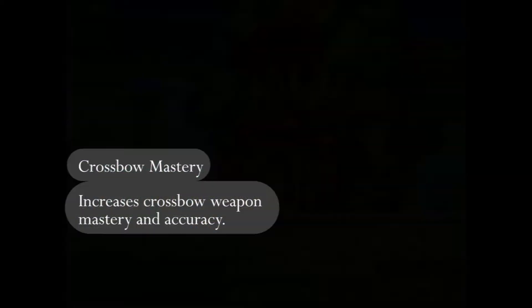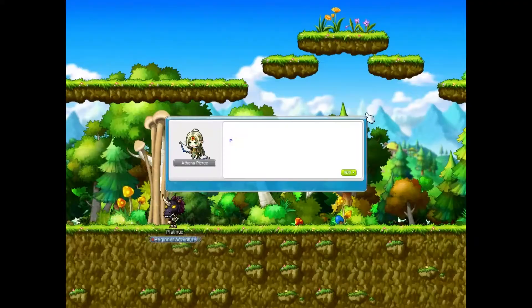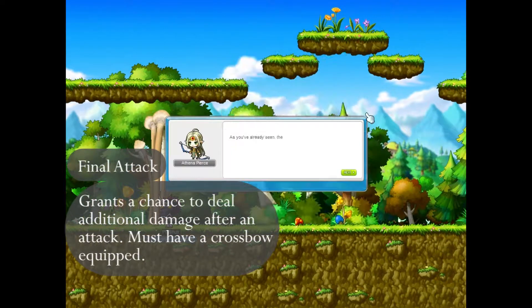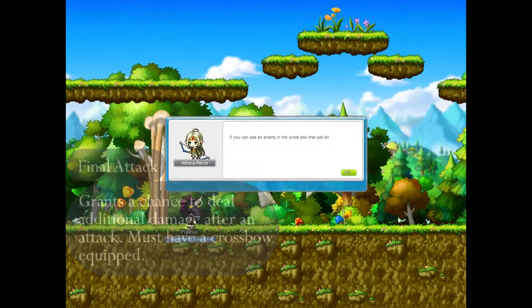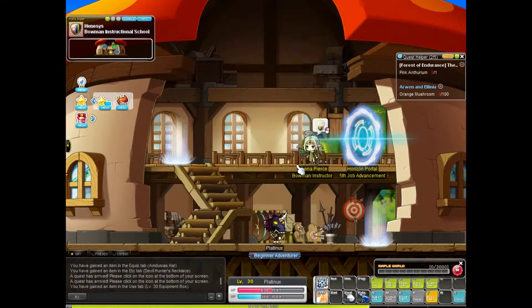Crossbow Mastery is the skill that you'll need the most as it increases the weapon's mastery and accuracy. Final Attack is another cool passive skill which grants you a chance to deal additional damage after an attack. And the last skill is Physical Training which improves your strength and dex permanently.